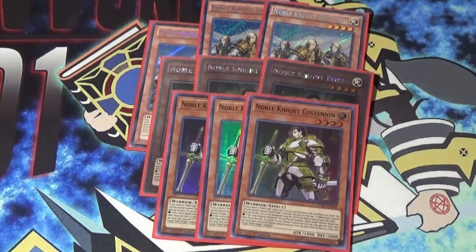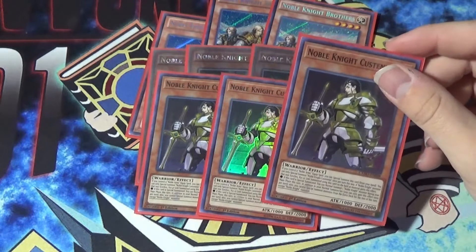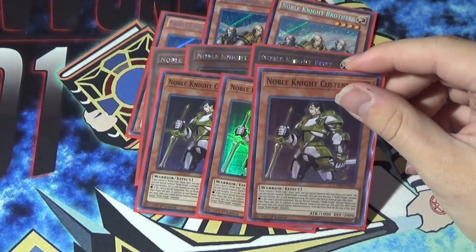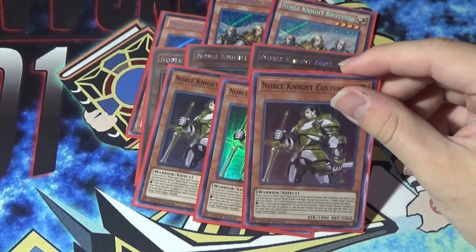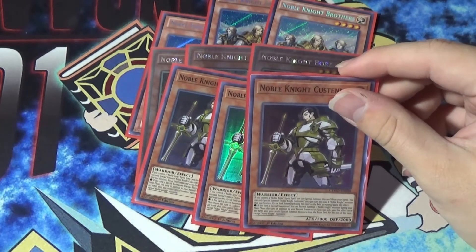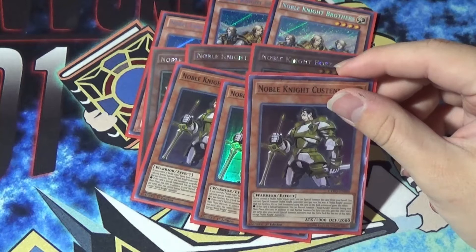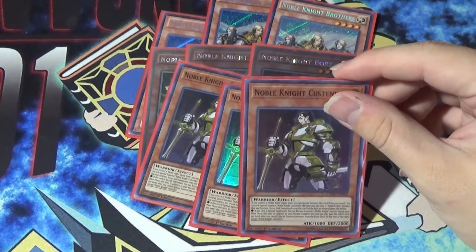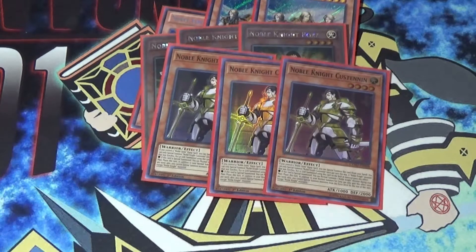Next up we have Custanen, and Custanen is really, really good. His effect is: if you control a Noble Arms equip spell, you can special summon this card from your hand. You can only special summon Custanen once per turn this way. If a Noble Knight monster that was Synchro, Xyz, or Link summoned using this card as material from the field gains this effect — if this card was special summoned, you can normal summon one Noble Knight monster during your main phase in addition to your normal summon/set. You can only gain this effect once per turn, and you cannot special summon monsters from the extra deck except Noble Knights for the rest of the turn.